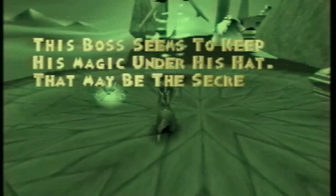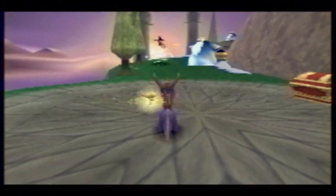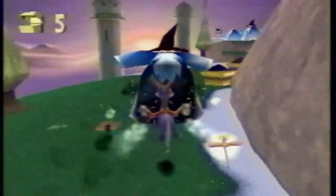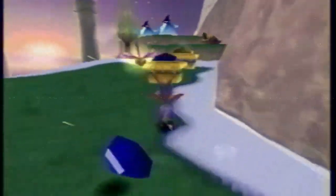There was a fully cut feature from the full release. In the level Blowhard, the prototype level starts out with a cutscene, then a text box saying 'the boss seems to keep his magic under his hat,' then you see Blowhard put hats on all the big wizard enemies, and when you flame them, their hats fall, revealing a bald patch, which honestly gave me a laugh. It makes the boss fight feel like an actual boss fight compared to any of the other bosses in the retail release.